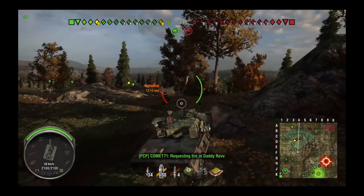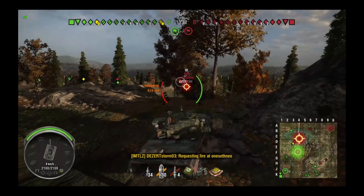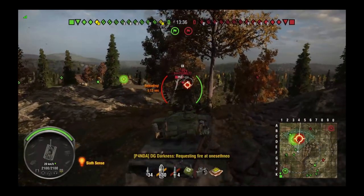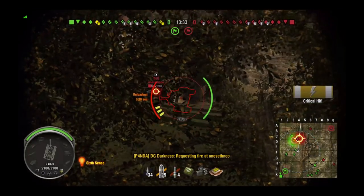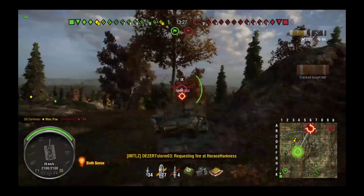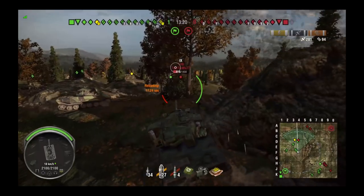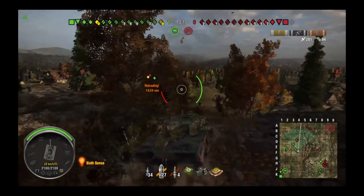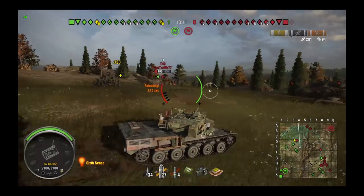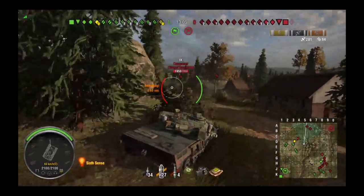Pay attention here — the majority of the enemy team is going to get spotted in the south right-hand corner of the map, and he's going to notice this very soon and react on it. Unfortunately, most of his shots are missing — just bad RNG for this game. The team has already stagnated on the seven line, they haven't moved. He has already noticed, by that amount of red that has popped up down south, that they are going to lose the southern flank.